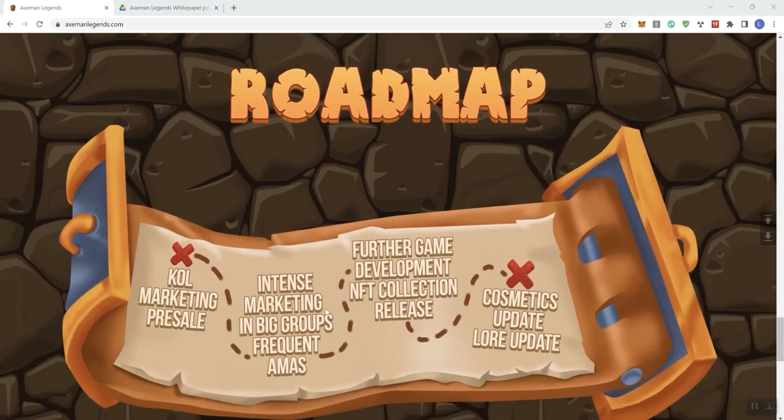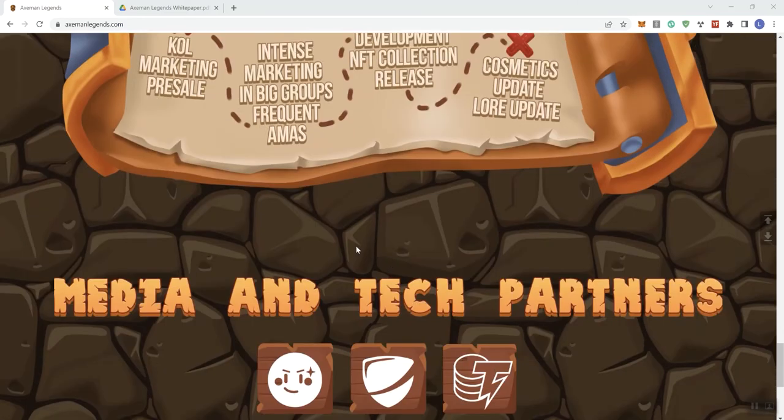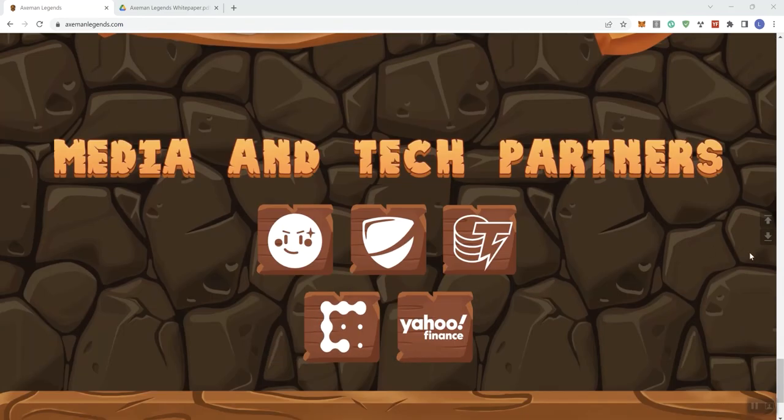In the roadmap you can see things starting with marketing and pre-sale: more marketing, big groups, frequent AMAs, maybe an AMA tour. Further game development, NFT collection release, and cosmetics and lore updates. And then basically we get to the footer of the website — pretty concise information for a main website page.